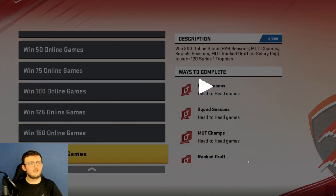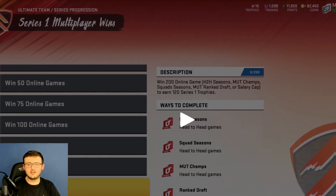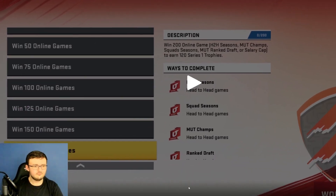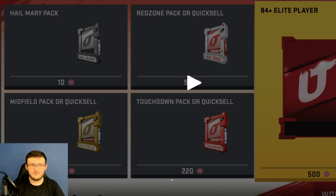To get Series 1 multiplayer wins, of course it's 200 wins. You can earn 120 Series 1 tokens or trophies, which are now a currency. You can use those trophies instead of through sets - you can now just buy packs with them. You can buy touchdown packs or quick sells using your trophies. Throughout the year, more and more things will be added to the store with these trophies.